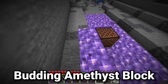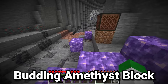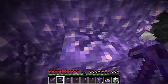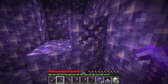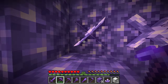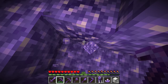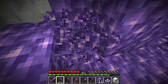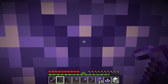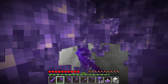The budding amethyst has a unique use outside of decoration. It appears very similar to the standard amethyst but has a large dark X shape on it — this is where amethyst crystals grow out of it. Beware though: the budding amethyst is breakable, but you cannot retrieve it even with a silk touch pickaxe. If you break one of these limited supply budding amethyst blocks, they will just disappear. Similarly, if you try to push the budding amethyst with a piston, it will also simply disappear from its position.